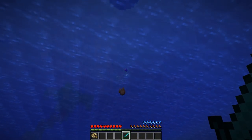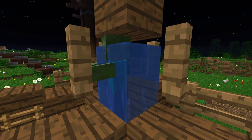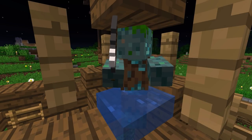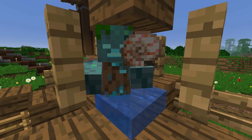When killed they drop raw caught. The next new mob is the drowned. If a zombie drowns, it turns into this new mob. They can also naturally spawn in oceans, rivers and swamps. They can spawn with a fishing rod, a trident or a nautilus shell in their hand.